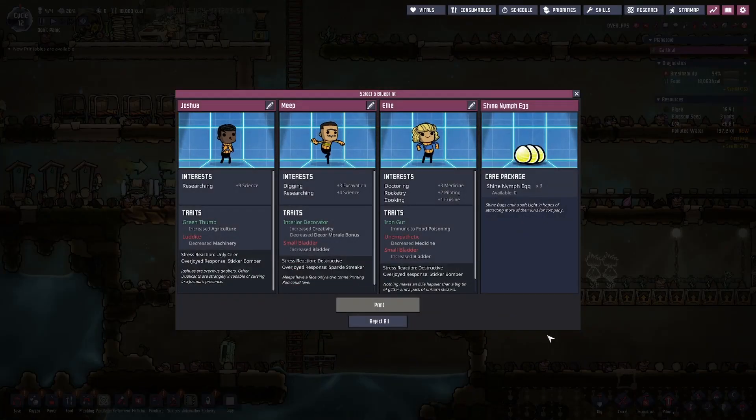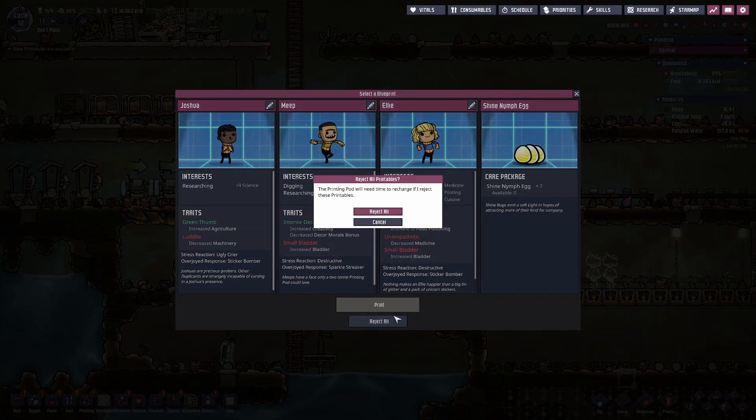Got a new dupe — farmer? No, no one's a farmer. Some shine bugs. Even if I take the shine eggs and crack them open, I don't think they give you that much — I think it's only like a hundred. So I'll just reject these. Reject all these.